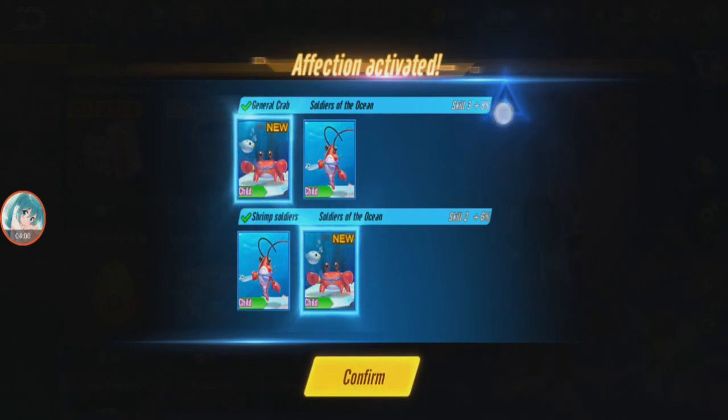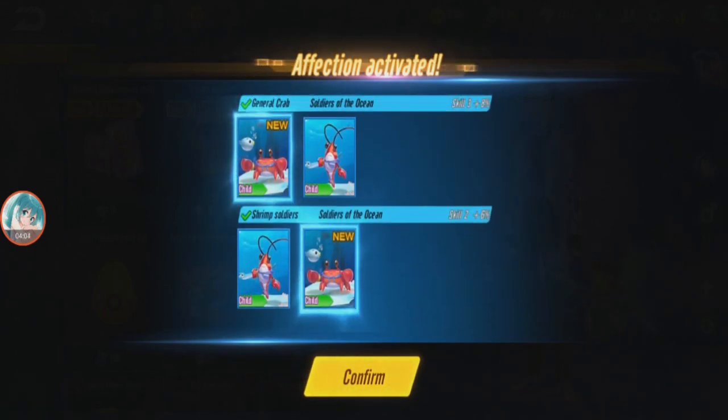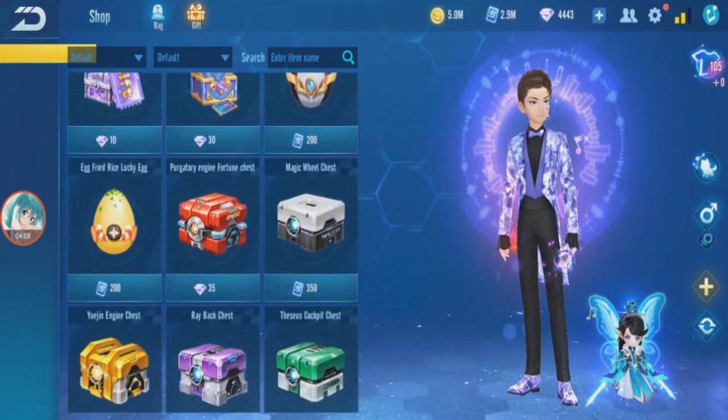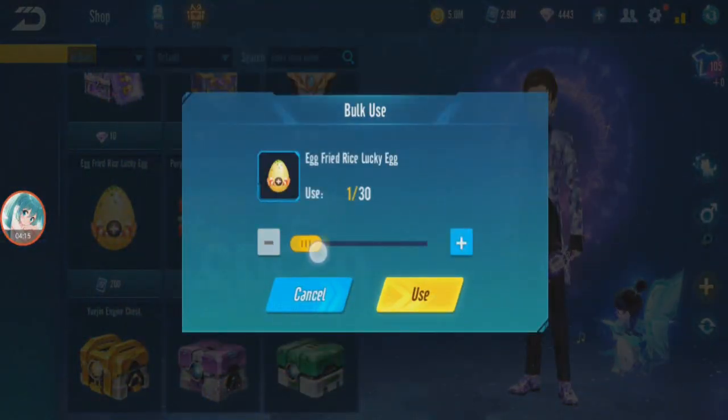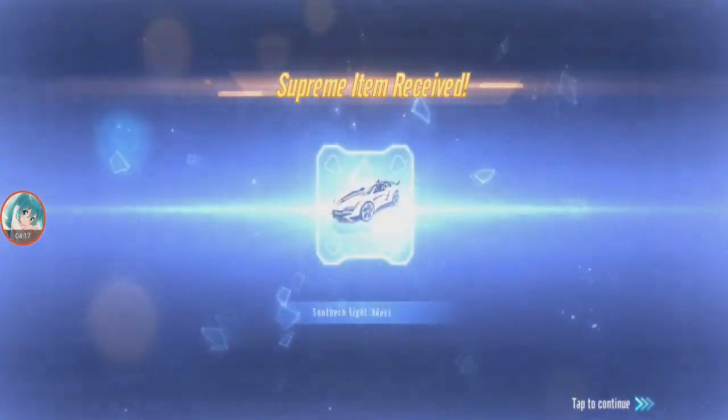131 eggs to get the pet. It's a couple — if you have the shrimp and the crab, for the crab you get a speed ability boost and for the shrimp you get an item ability boost. One more — let's gacha the egg fried rice, why not. Should be about the same, 120 plus or 130.